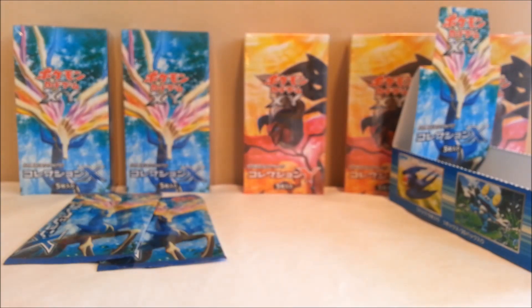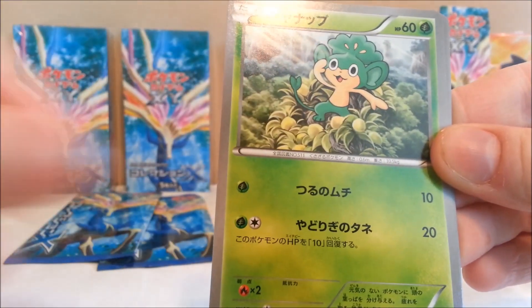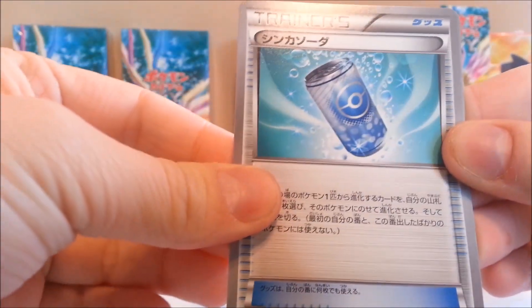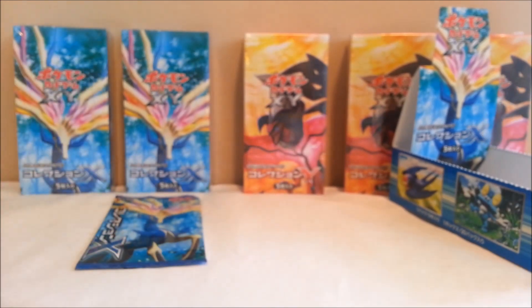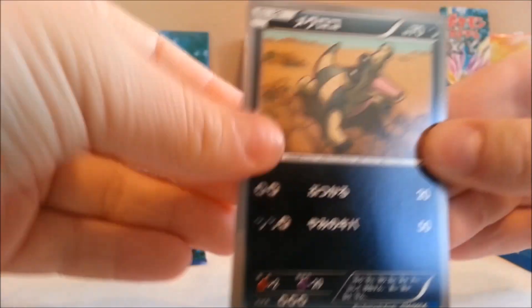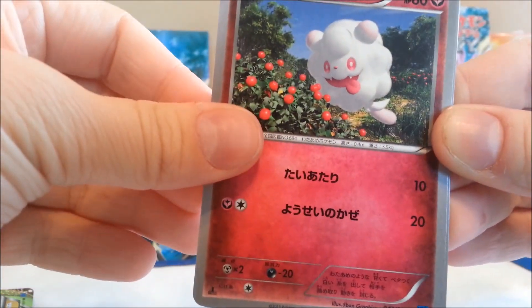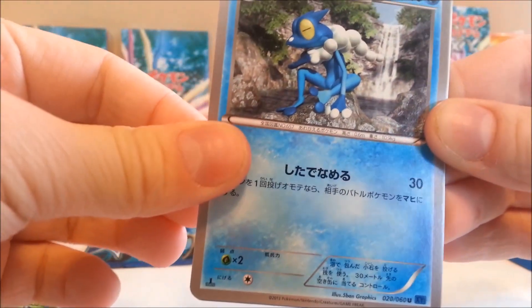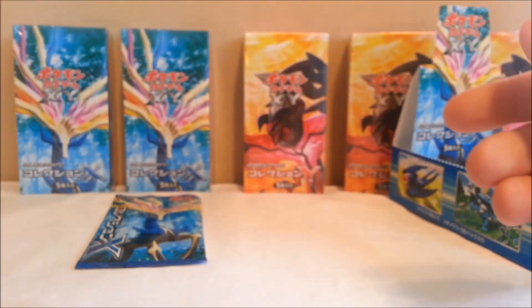Sorry it's taking so long. We got Ekans, Fletchling, Pansage — I wanted to say Simisage — a can of Soda Pop, and Tauros. I haven't had Soda Pop yet. Next pack: Sandile, Slugma, Swirlix, still haven't gotten Greninja yet, Frogadier, a can of Soda Pop again, and a Leaflet I forgot to throw back.